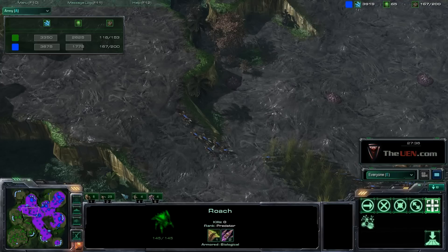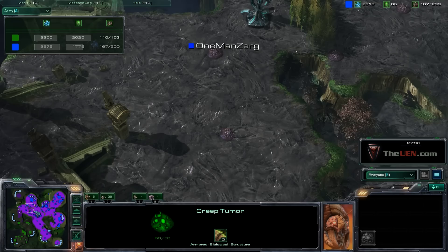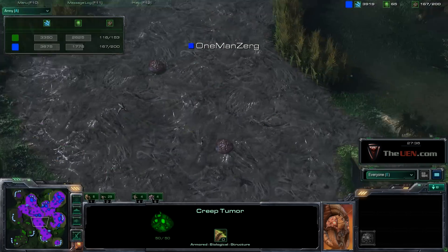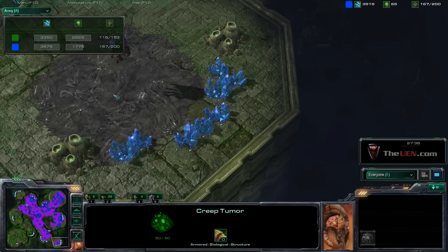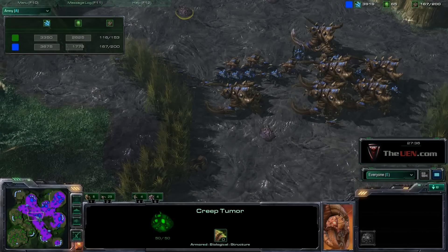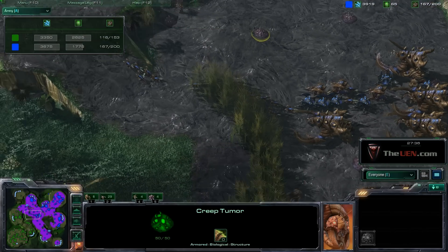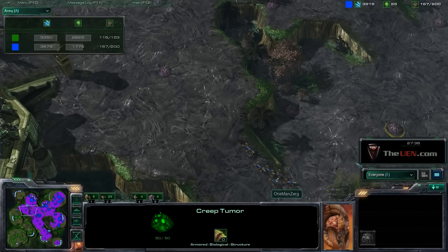You can tell I've done something you should always do in your games, which is I've creeped most of the map. I can see all of this — this is my vision we're looking at right now, of the whole map. The creep also speeds up all my units. Terran mech is slow, so you have to use that imbalance. Creep helps leverage that even more.